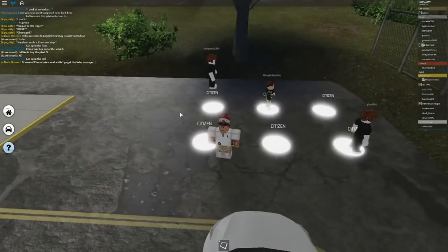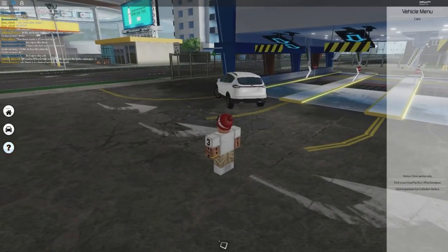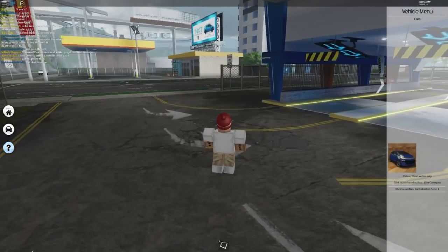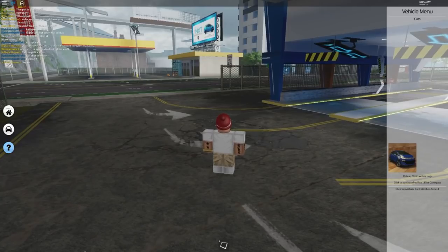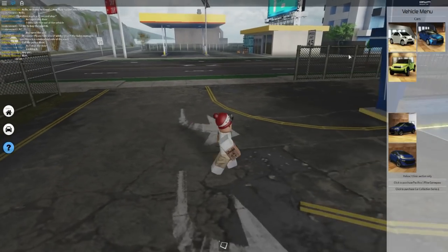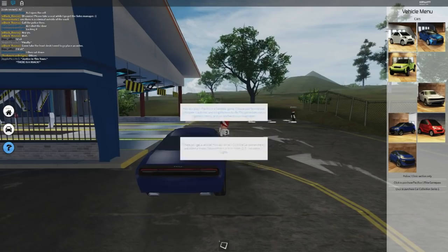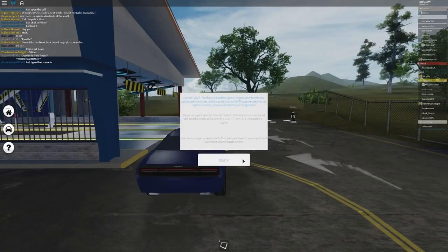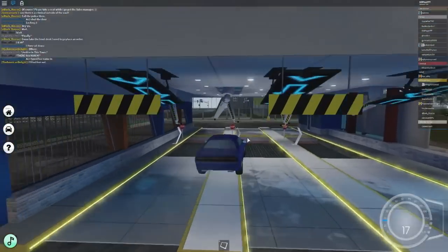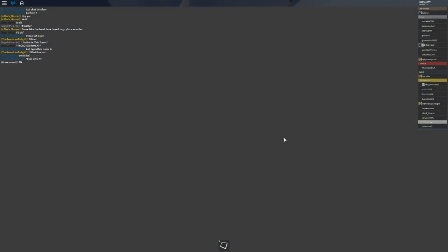This is the spawn where you spawn as a citizen. When you switch to other teams you spawn at that area. You don't have to pay for any of the cars because you don't have money in this game. These cars will load. Let's go with the challenger-type thing — it looks like a challenger but it's really not. You just click on that. Let's paint it — the car paints itself.